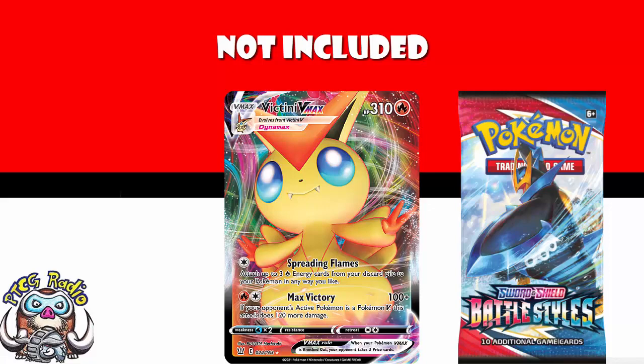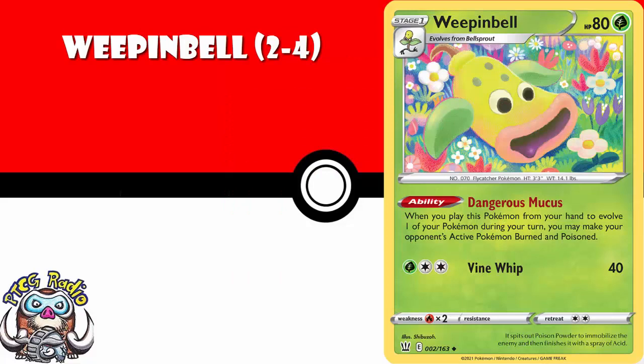I'm not really including attackers here. Starting off going through the buy list properly, you're going to need some copies of Weeping Bell. Weeping Bell has an ability where when you evolve into it, you can both burn and poison your opponent's active Pokemon. This can do extra damage, slow them down, and combo with other cards — exactly the kind of thing you need to have a couple copies of.